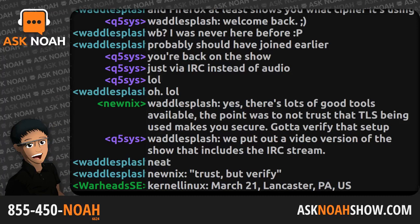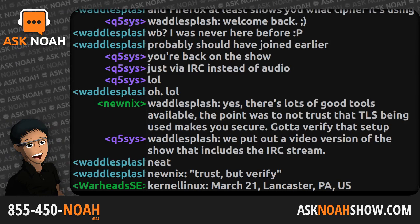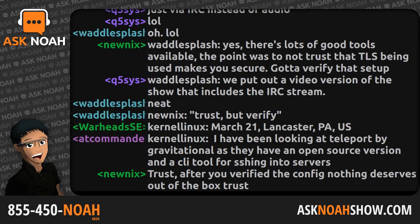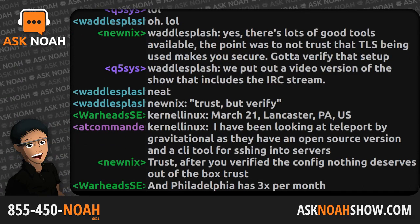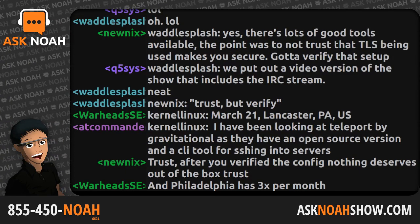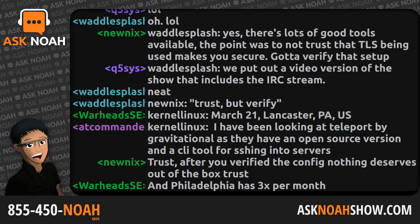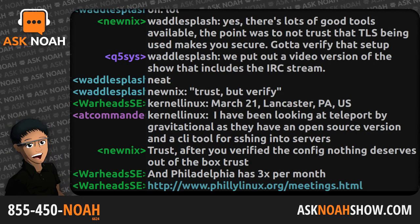If you have a Linux user group, please send them over to live at asknoahshow.com. We will get them in our monthly LUG alert. For a complete list of these LUGs as well as links to the event details, check out our show notes at podcast.asknoahshow.com. And of course, if you have a LUG that you'd like us to add, please email it to live at asknoahshow.com. The phone number to be a part of the program this hour is 1-855-450-NOAH, that's 855-450-6624.